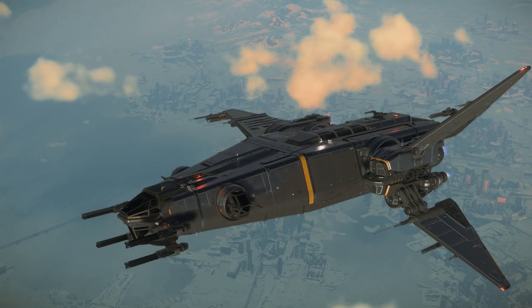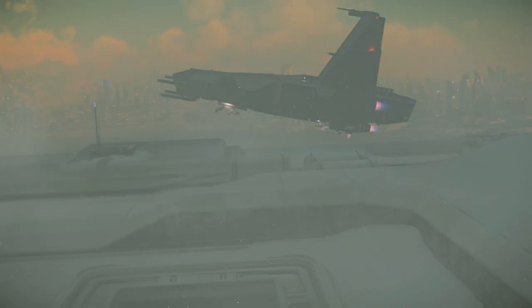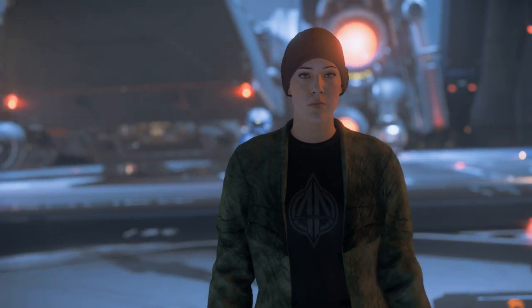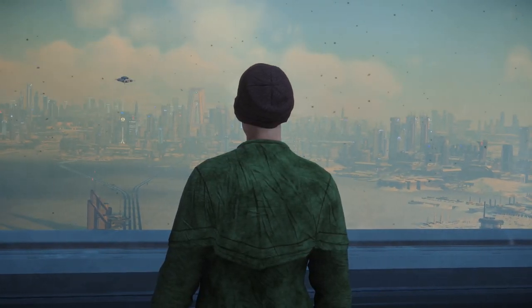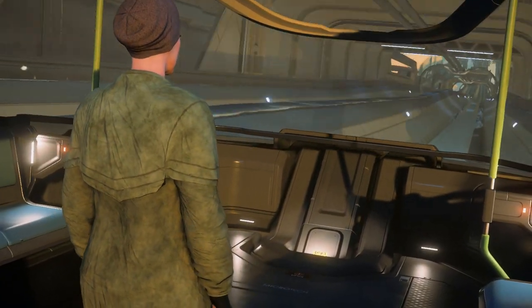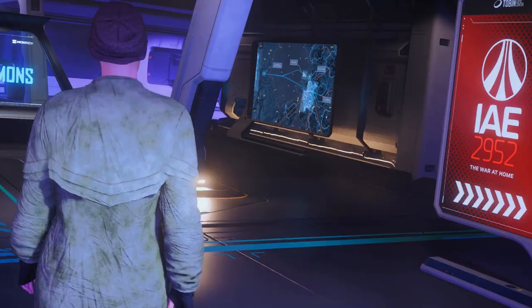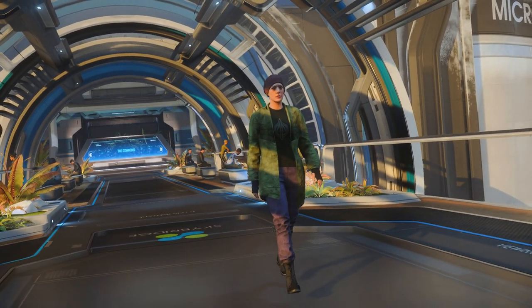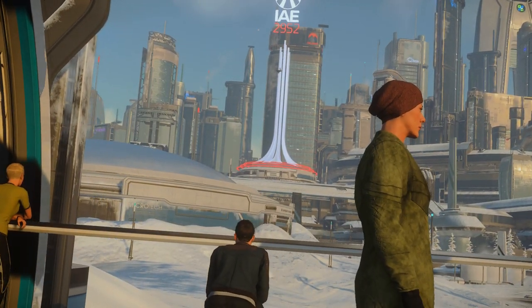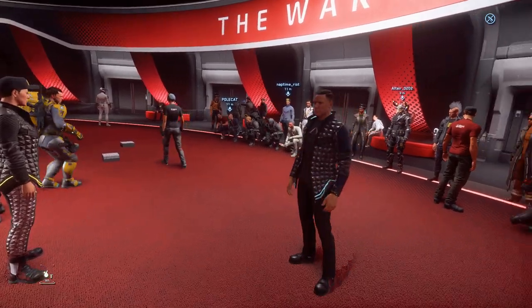The Intergalactic Aerospace Expo has returned to Stanton and once again we are heading for the Tobin Expo Hall in New Babbage. This is my second IAE since I began playing and it was a doubly exciting day for me as Drake are the official sponsors of this year's event. IAE is one of two major ship events throughout the year in Star Citizen, the other being Invictus Launch Week. These are in-game convention style events featuring display halls from all of the major ship and vehicle manufacturers in the game.